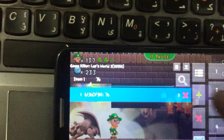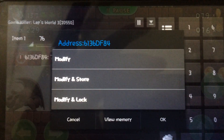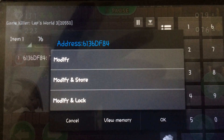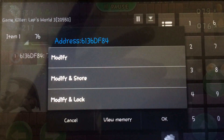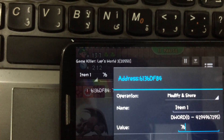I will change the value now. In modification there are two options: one is 'Modify and Store' and another is 'Modify and Lock'. Lock means if I lock the value to 99, throughout the game the value will remain 99.